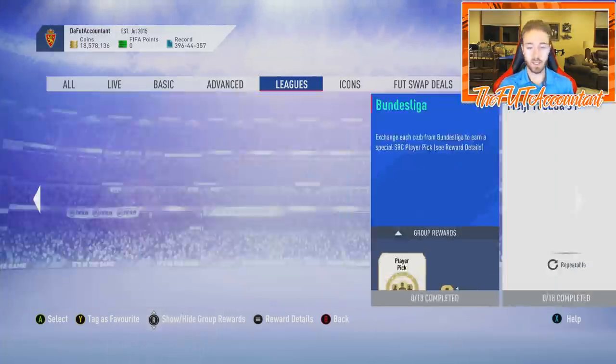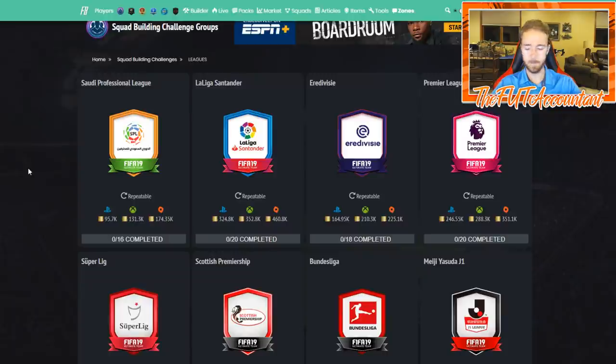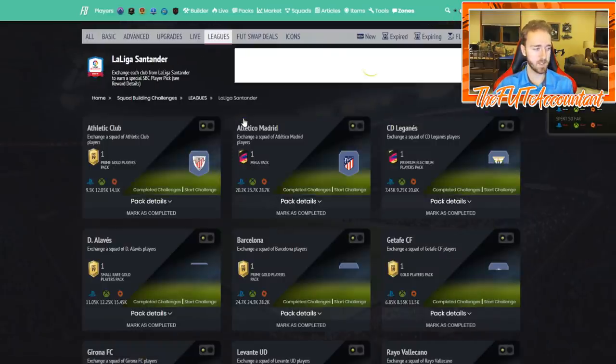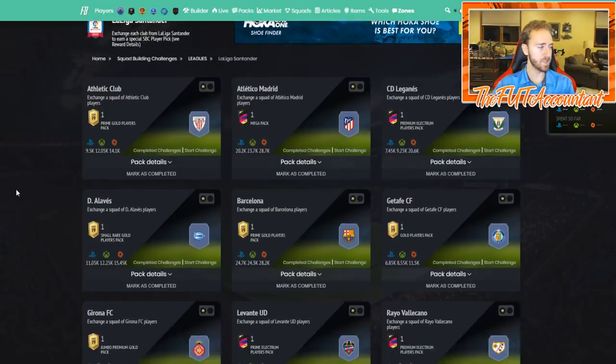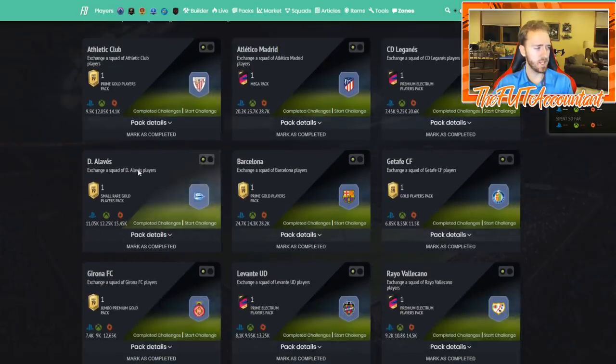If you look at the full La Liga Santander SBC in Squad Building Challenges, it says it costs a total of 352,000 coins to complete from scratch. Obviously you'll include some players already in your club, maybe some silvers, but that total number can scare you a little bit. The key is to take it one SBC at a time rather than looking at the whole thing.